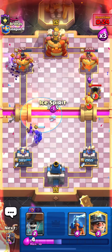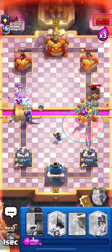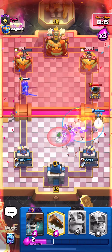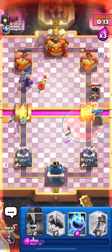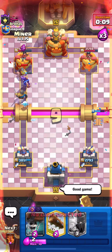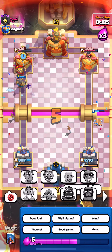Let's go ahead and play the evil knight, play the ice spirit right here. Let's put the Little Prince right here, play a poison and then just chill for a second. Let's play the Tesla right there - it's going to lock onto the tower but our evil knight is going towards his tower and our Tesla's on the mortar. Let's give him a good game and good luck, and let's go on into the next match.